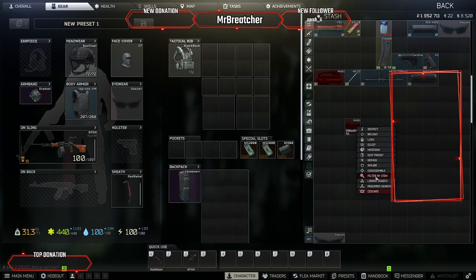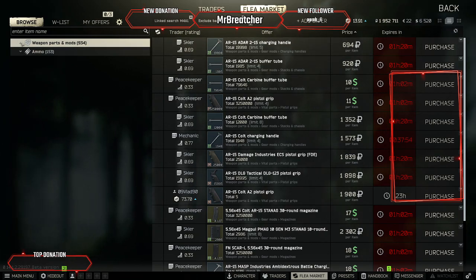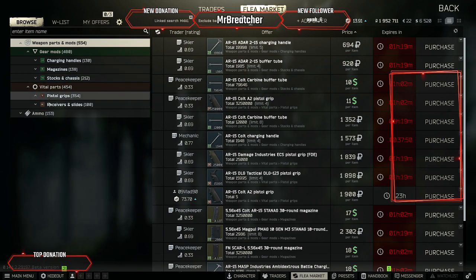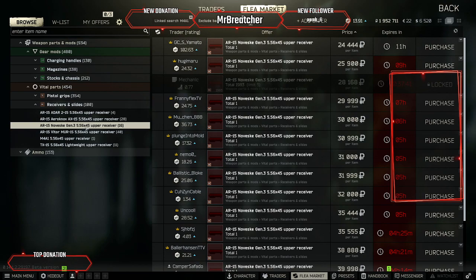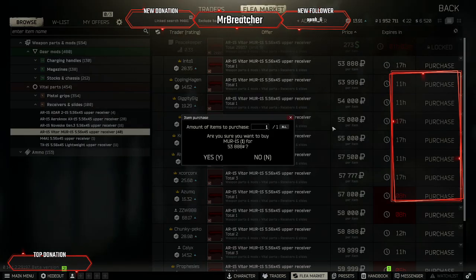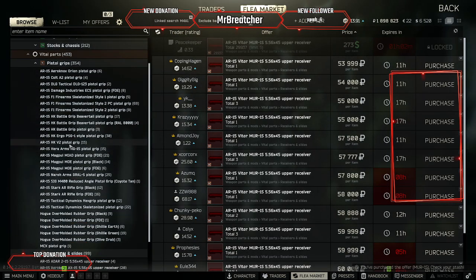To start, what we're going to want to do is go down here and link search that receiver after we right click. Once we've done that, we can click on the arrows and get ourselves a bunch of options. The best thing I like to do is start from the vital parts and pick what I want. So I'm going to make this one with this receiver. I'm also going to grab a pistol grip while we're here.